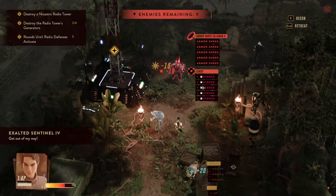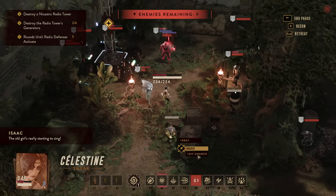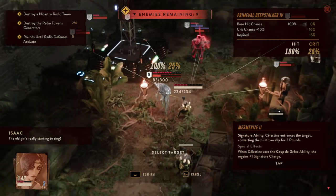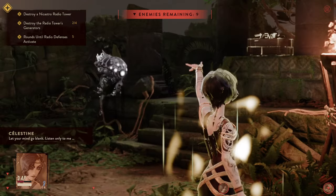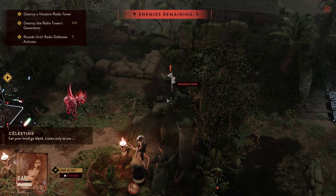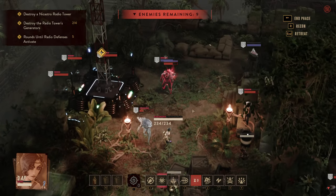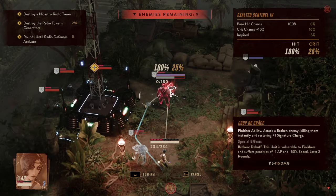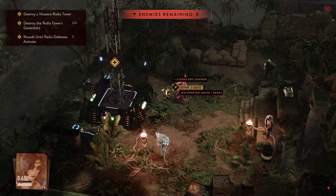The old girl's really starting to sing. Celestine Mesmerizes the one enemy that hasn't really taken any stress. The talisman triggers for the second time, giving the Viridias Amulet and returning an AP. We use this as a reposition — please take note of how stress breaks are used as reposition options.